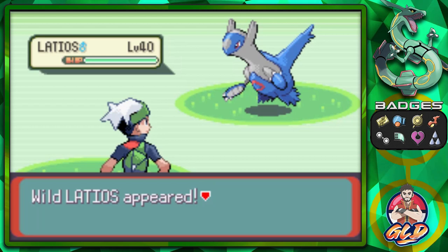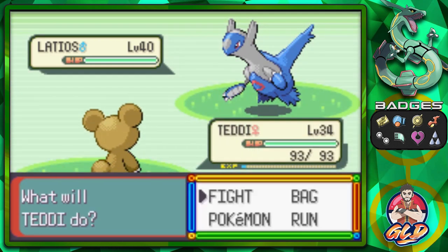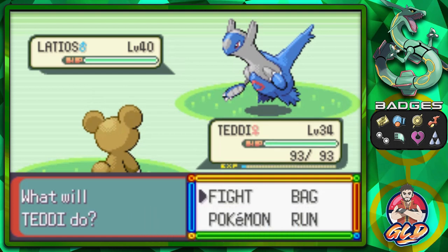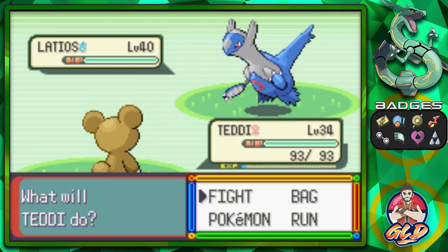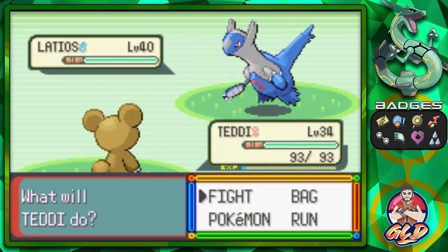Oh my god — this took me literally 15 minutes to try and find. Here it is, guys — the Latios that we have chosen to find. We found Latios for the first time, and we decided to try and battle it, but it ran away and all that stuff. It made it so much easier to find it on the map. If you guys encounter Latios or Latias and you don't catch it because it ran away, you can find it on your map and you'll be able to find it a lot easier — and that's exactly what I did.